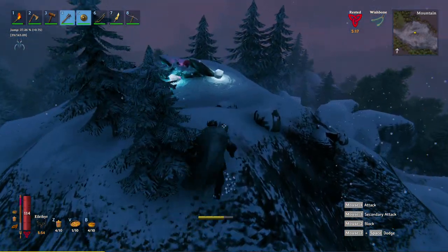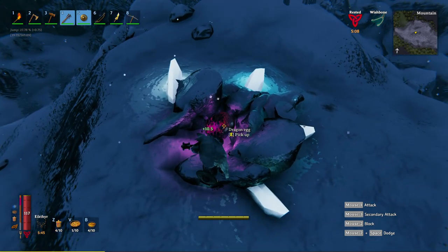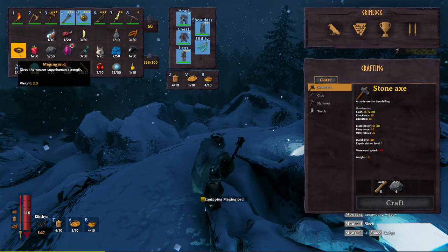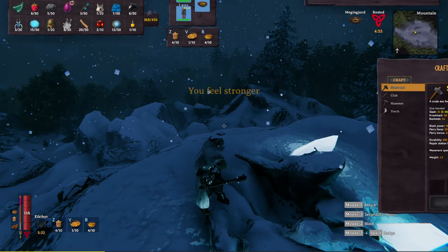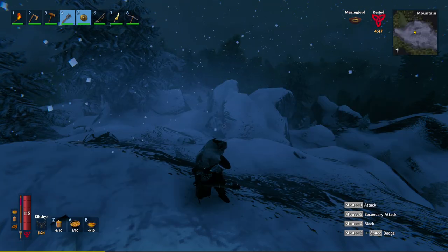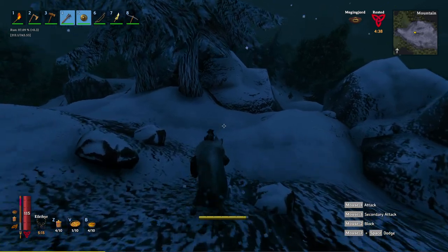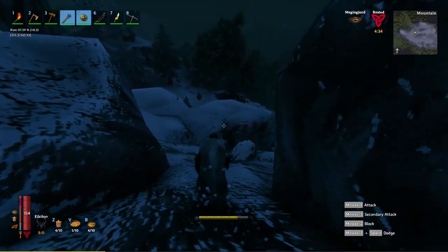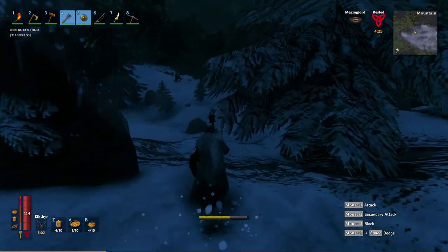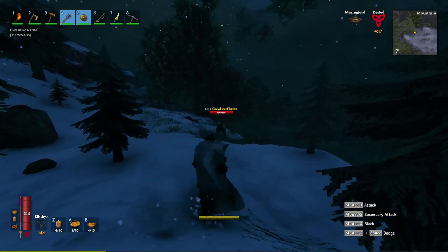It was a pretty satisfying mountain exploration after all. We're going to pick up this dragon egg - sometimes they're buried in the rock. You'll see my carry weight now - it's a 200 pound egg! However, I have this thing called megingjord, and this will allow me to carry it as it increases my carry weight a significant amount. I would have preferred to mine some ore, but I think the wishbone would have started going off if there was any on this mountain. I've basically explored it all - killed some wolves, killed some drakes, made out with a dragon egg. All in all, I'd say that was a success.